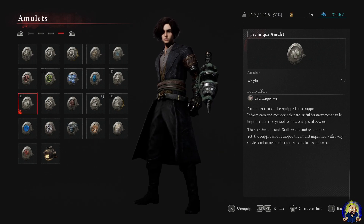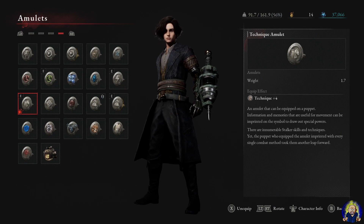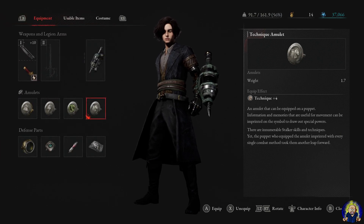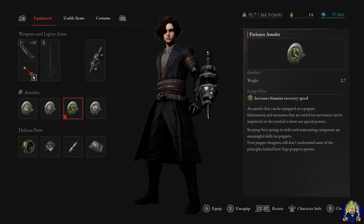The Technique Amulet is kind of like the Dex stat of the game, and Advanced is possibly more like the Arcane or Magic stat. If you go balanced with Technique and Motivity at 20, these amulets boost them each by 4, making them 24. I also highly recommend the Patience Amulet for stamina recovery speed — I feel like this is a go-to on any build in souls-like games, like Dark Souls 3, Bloodborne, and Elden Ring.